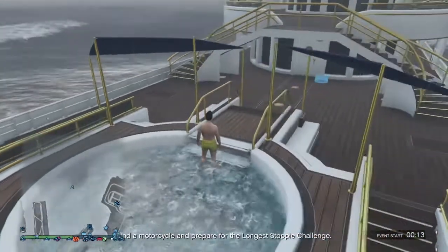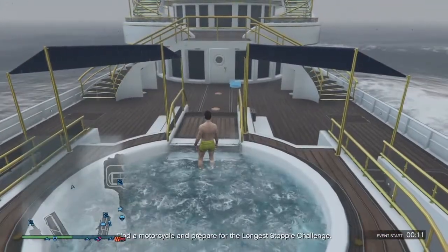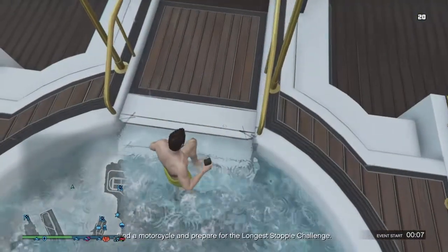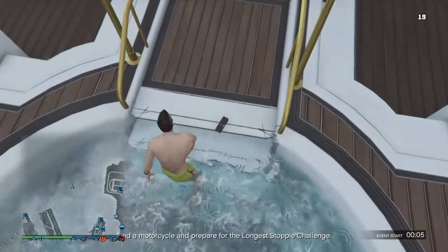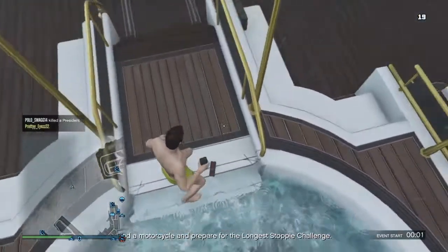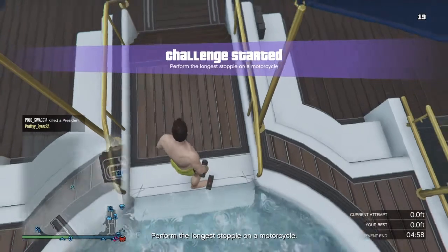This is an awesome glitch where you can actually get the swim trunks. From here, get a sticky bomb and throw it right here on the staircase at the top. Then just go ahead and walk your way up all the way to the top.